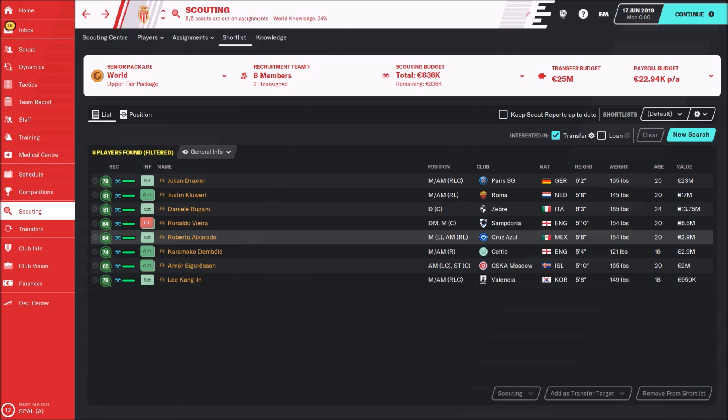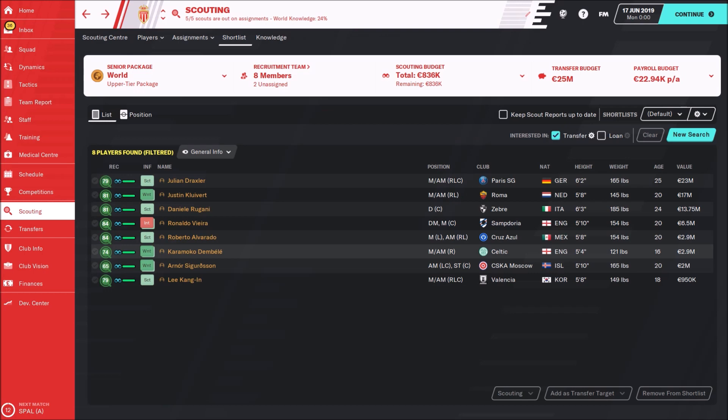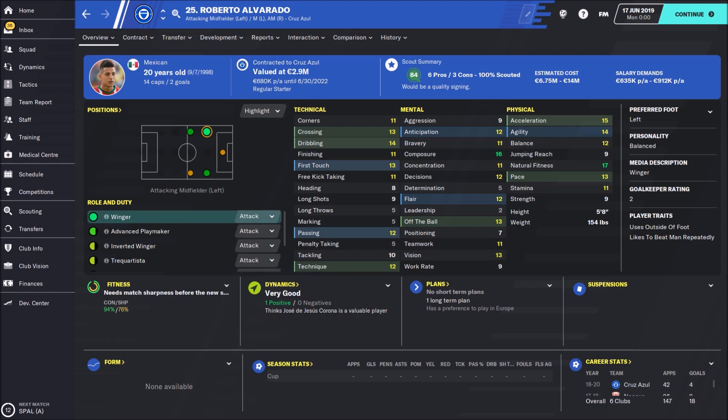Then we have Ronaldo Vieira, priced between 5 and 13 million, playing for Sampdoria — a really great deep-lying playmaker with very nice potential. After him, Roberto Alvarado, a Mexican winger with fantastic natural fitness, nice acceleration, and very good technical attributes. He's not that expensive, priced between 6 and 14 million, and has really nice potential.